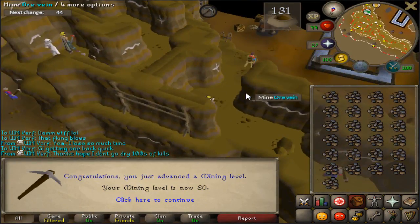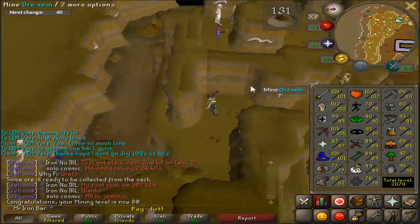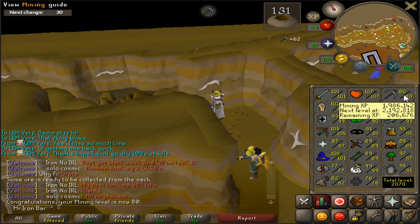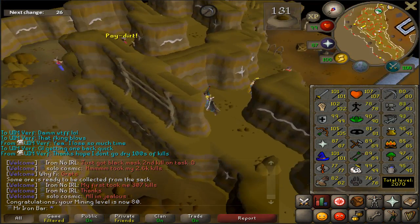Just editing episode 110 right now, and I got the 80 mining guys. Big, big deal, because not only is it another level 80 skill, I pretty much have all the master clue skill requirements done, if you count the boosting. So I plan on getting the last 5 levels here still, but yeah, really nice man.